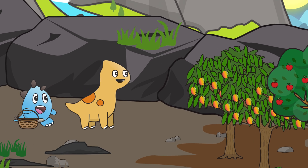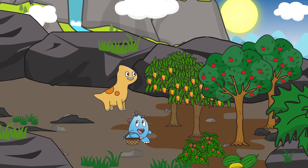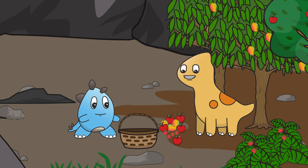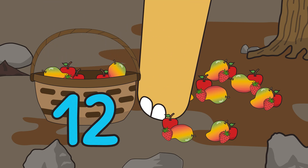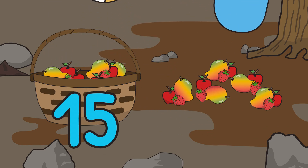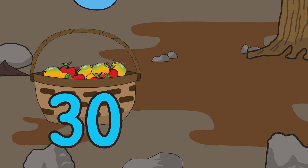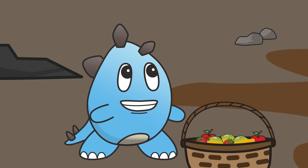Brachiotastic! Look at all that fruit — I see mangoes, strawberries, apples, and more. Let's get gathering. How many do you think we have? I know how we can find out. Let's count them by threes: three, six, nine, twelve, fifteen, eighteen, twenty-one, twenty-four, twenty-seven, thirty. Thirty delicious fruits! Thirty's a big number, but knowing how to count by threes made it so much easier to get there. Time to head back.